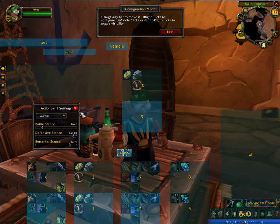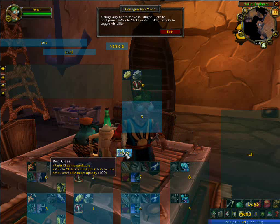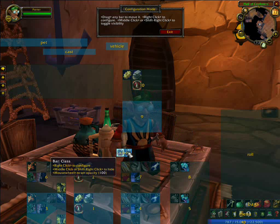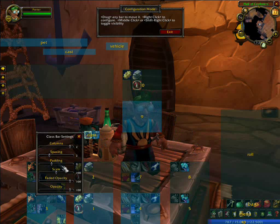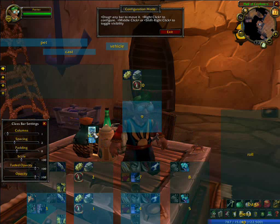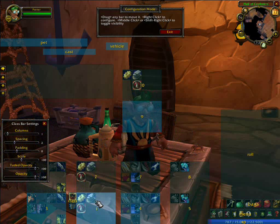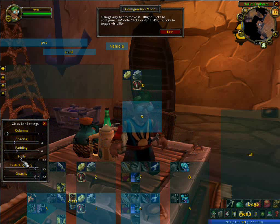It brings up my class bar and automatically populates it with my stances. Now here's one thing that Dominos will do that the other ones don't — or at least I haven't figured out how to do on the other ones yet. You can say I want one column, and turn your stance bar into a vertical. For how I play, that works out nicely because I actually don't like it sitting on top of things — I like it to the side. And since there's only 3, it fits right next to it.